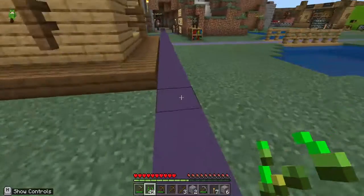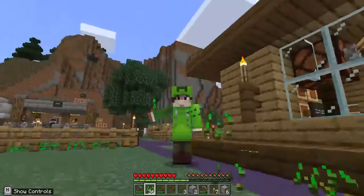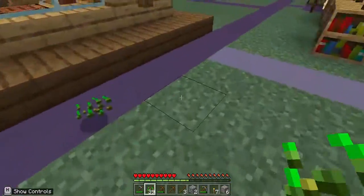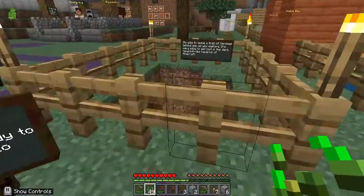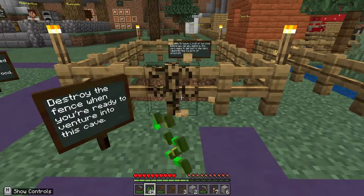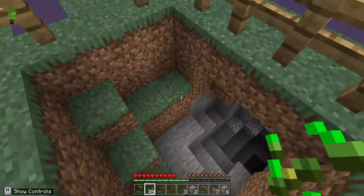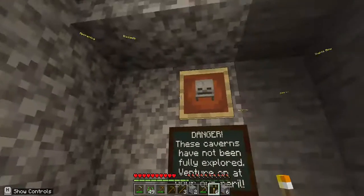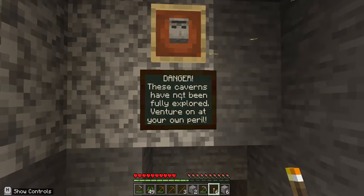I'm gonna do something really stupid — let me change my view. I'm rich! Just kidding — I'm just gonna go ahead and grab all of that. Where does the blue path lead next? Destroy the fence when you're ready to venture into this cave. It's wise to leave a trail of torches. I have a lot of them. Danger — a skeleton head! These caverns have not been explored.